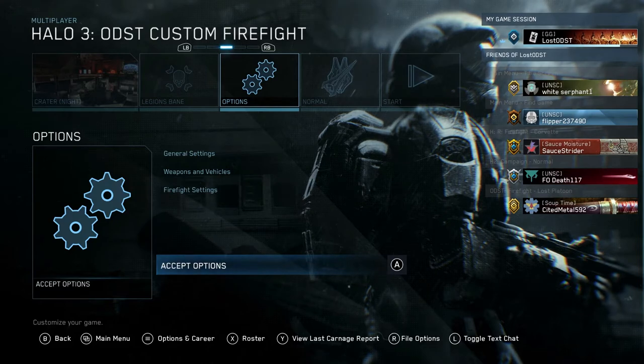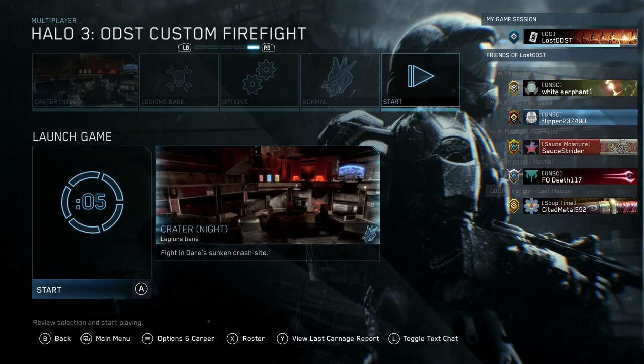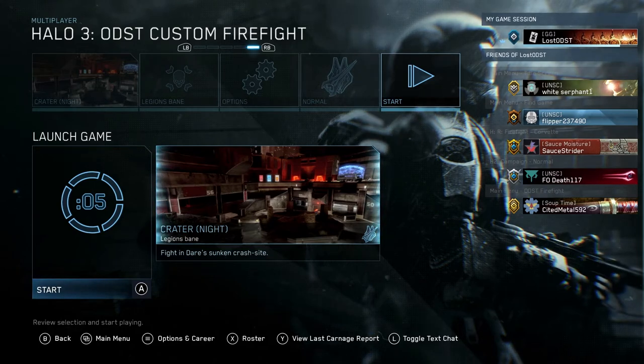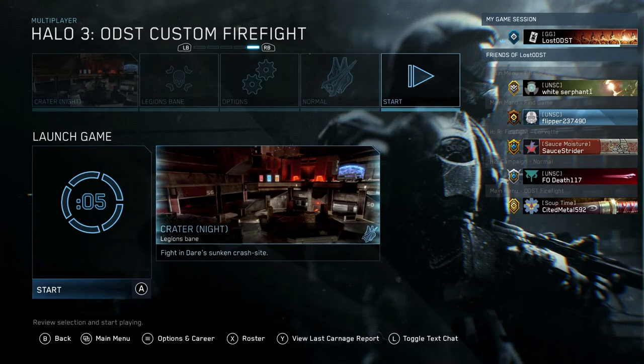Select the game type, accept the options, and choose Normal difficulty. There's no reason to put it on a higher difficulty because it just makes it harder on you. Regardless, you're invulnerable in this game type so it doesn't really matter, but I recommend Normal.